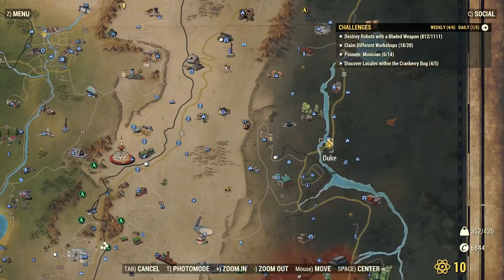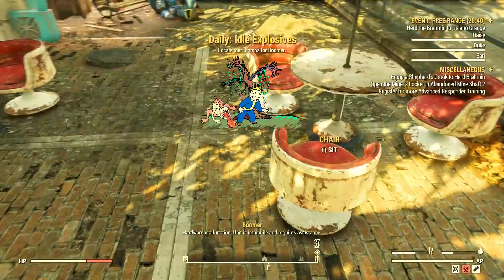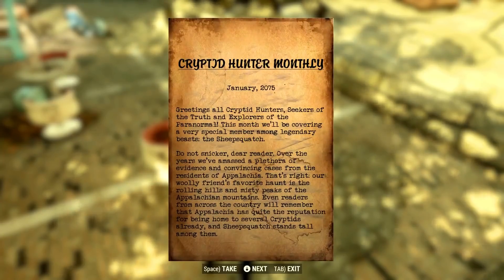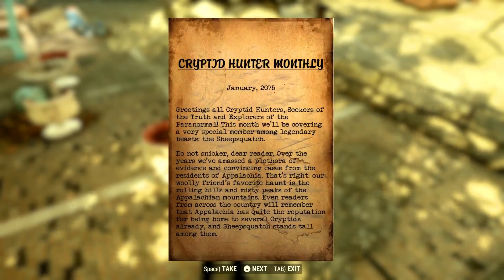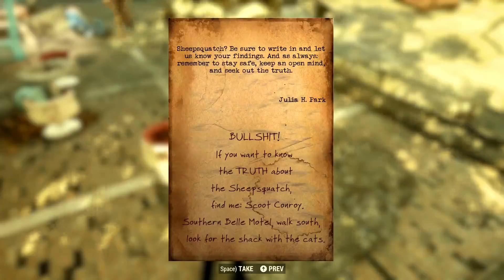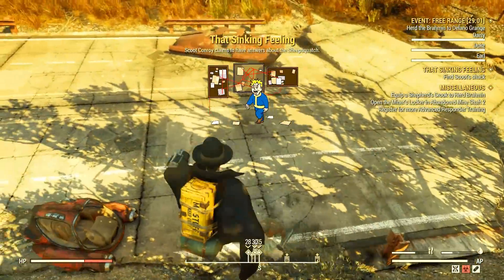Don't get me wrong — this mission has been covered by many other content creators by now, but for the sake of this video I'm going to show you how to do it. There's the letter — just read it and the side mission will start as soon as you exit the note. The letter basically tells you about the Sheepsquatch and how he's looking for something, there's a shack, and so on. And there you go — that Sinking Feeling has begun.